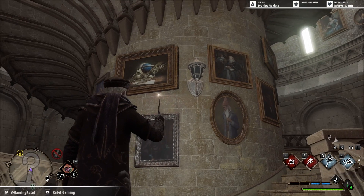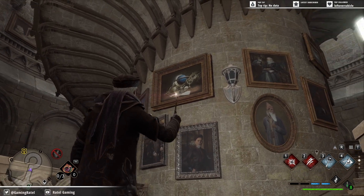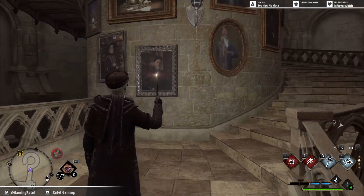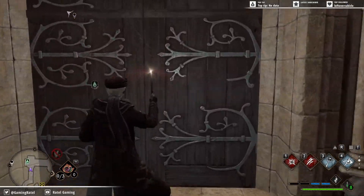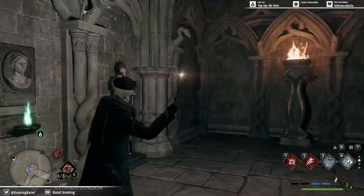This is Rattle Gaming and I'm going to show you the fastest way to get down to the Chamber of Secrets. What you want to do is travel to the bottom of the grand staircase. The easiest way is the flue travel point, which is located right at the bottom of the staircase.